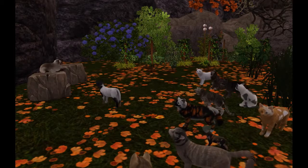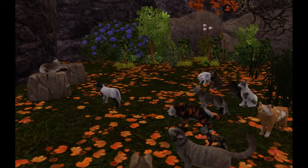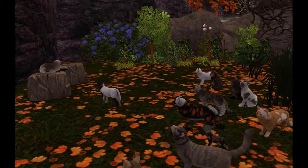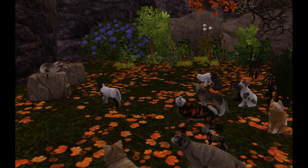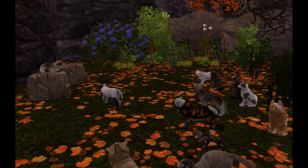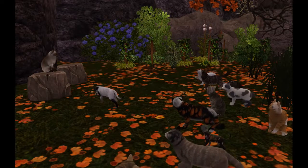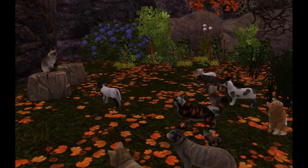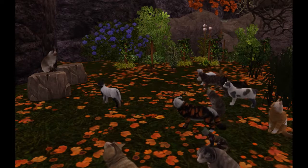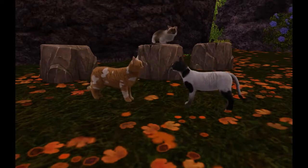At the same time, Dawnkit heard his name called from the rock and he jumped, shifting backwards, but a firm nudge from his mother propelled him into the middle of the cats, right in front of Hazelstar. 'Dawnkit, you have reached the age of six moons and you are ready to be apprenticed. From this day on, until you receive your warrior name, you will be known as Dawnpaw. Your mentor will be Suki. I hope Suki will pass down all she knows to you.' Dawnkit looked about the gathered cats and saw her at the back — he didn't know her well and she looked a bit intimidating, but a glance back at his mother showed she was pleased with the match.